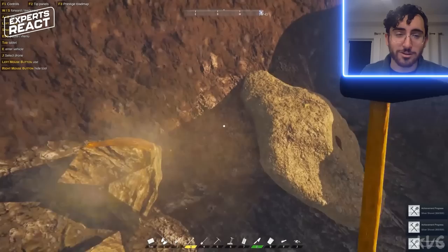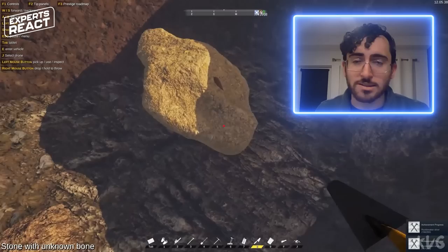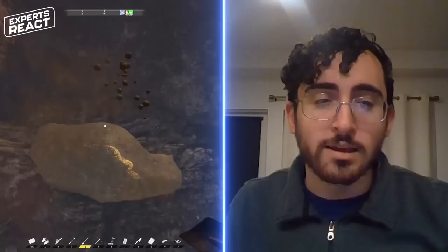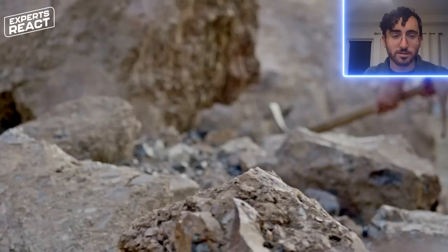Every single fossil site is a unique challenge. They're often located in really difficult-to-access areas, so there's not really any standardized protocol beyond the very broad strokes. Sometimes you spend an entire summer just removing overburden because the site is under so much rock. Sometimes the fossils kind of just pop out easily. Sometimes you need to use a jackhammer or rock saw to remove huge chunks of the cliffside for preparation in the lab later, because the bone is so dense or the rock is so hard you can't work it with hand tools.